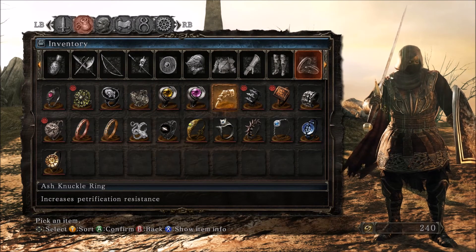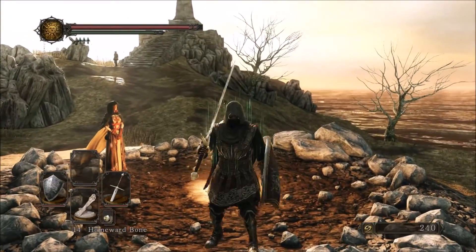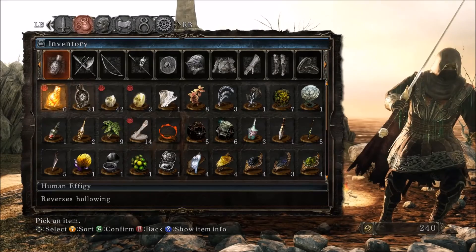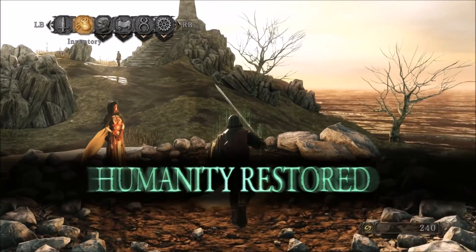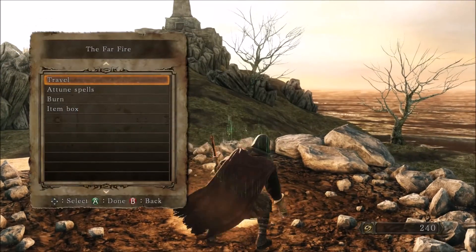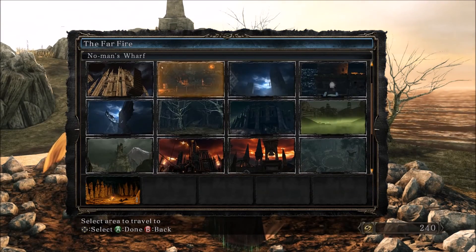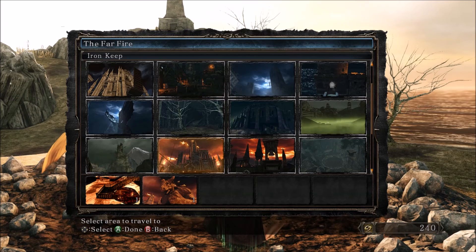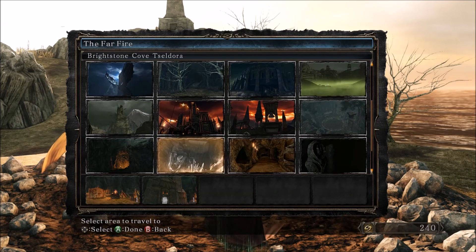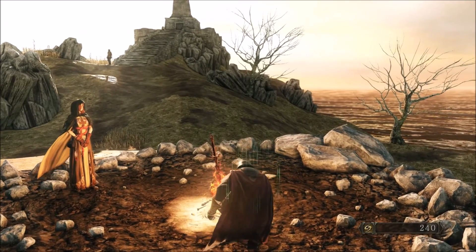The Ash Knuckle Ring increases petrification resistance — that's what I was looking for — because of this boss we're going to be fighting very soon. The boss itself doesn't use petrification, but it has a couple of little guys who hang around it that do. That petrification meter flies up in this game and you won't even know it hit you and you'll be done. It's very frustrating. The boss is a bit of a pain but it's really familiar if you've played the first game. Heading off to the Doors of Pharos.